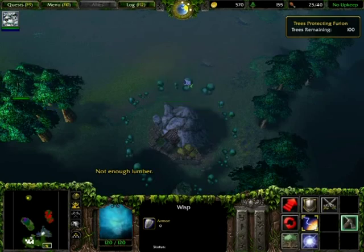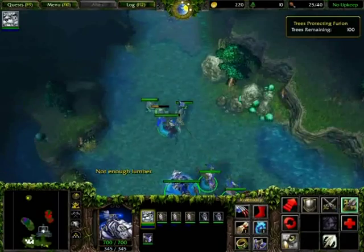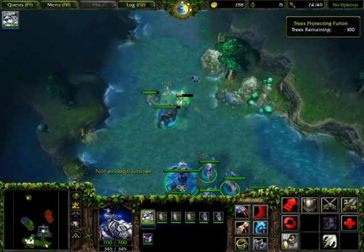For a bit of extra gold, I suggest selling some of the crappy items you might have, like the Ring of Protection or the Manor Stone. As soon as you have the money, the first thing you want to do is build a second tree of life at that gold mine.